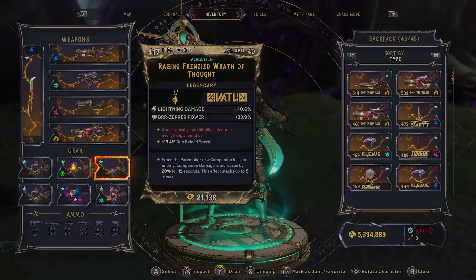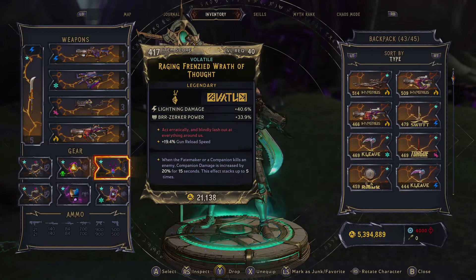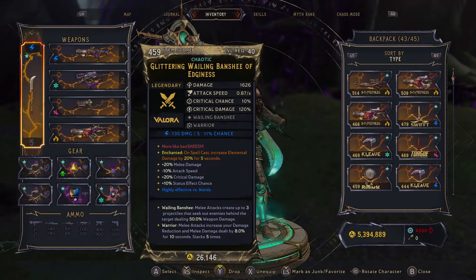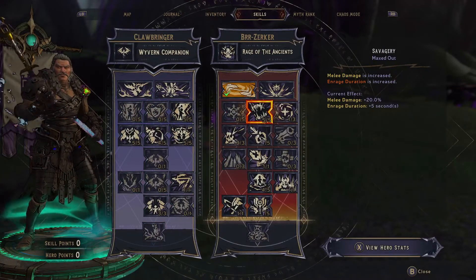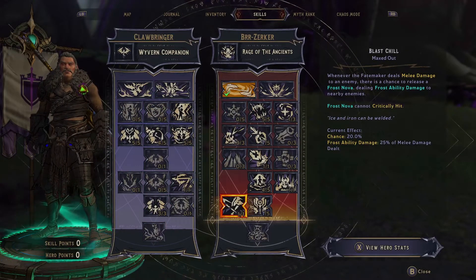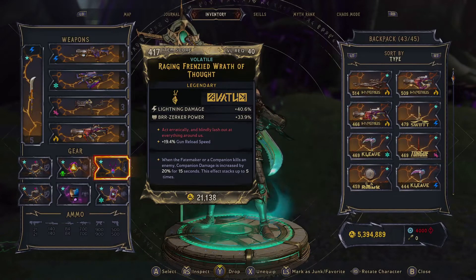Amulet: I'm using this as a pure stat stick. Ignore the companion kills — we're not using that. The effect is trash, it's just reload speed. But that lightning damage and Berserker Power can't be ignored. Optimally you'd want lightning damage or whatever element you have — probably ice. If this Willing Banshee can come with ice, that would be best, because then we could go hard frost damage and double dip on our melee and Blast Chill. This build — I don't even have great gear yet. I'm missing two legendary perks, which is really big. Some optimized stats could be better, so it may not be breaking the damage charts yet, but it'll be so much better once I get some upgrades.